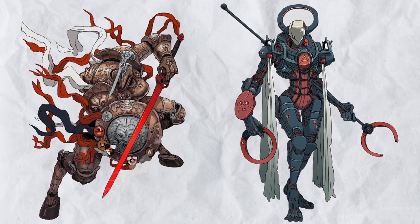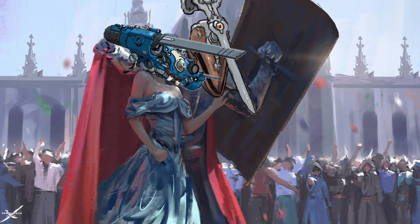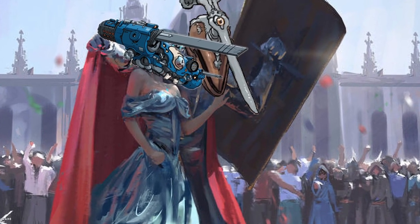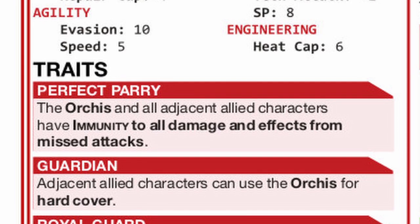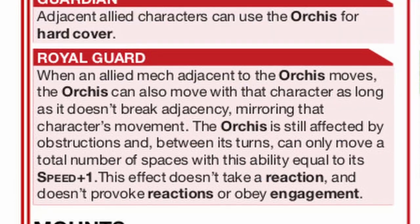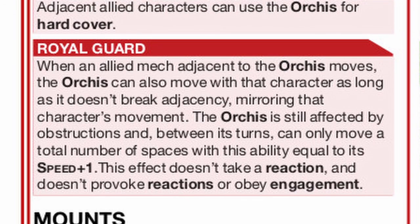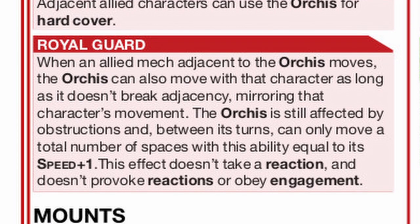Orcus has a shield. Orcus is an alt frame of Black Witch, but instead of being as tough as the original, Orcus decided to impart this defense onto its allies instead, with Perfect Parry to make any missed attack miss completely, almost like it's telling Assault to fuck off, and Royal Guard lets it work as the most mobile defender frame in the entire RPG, so even speedy allies could enjoy its protectiveness without needing to slow down.